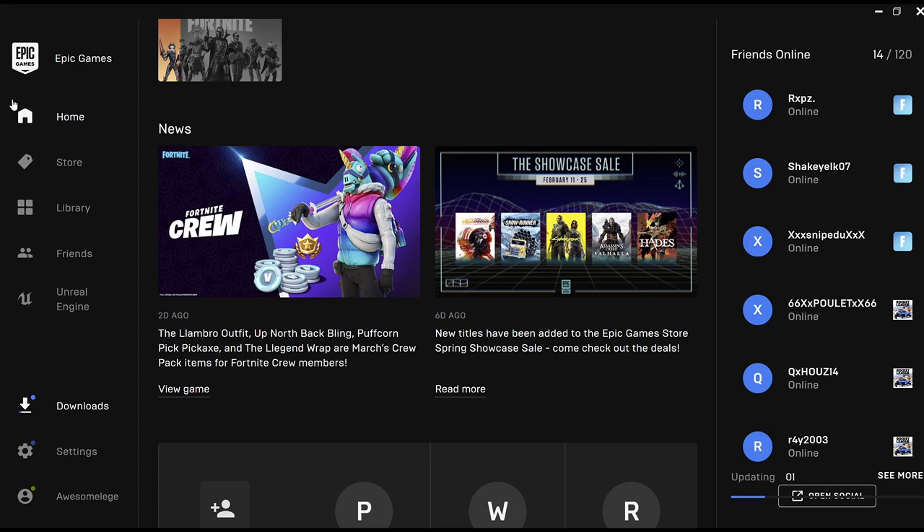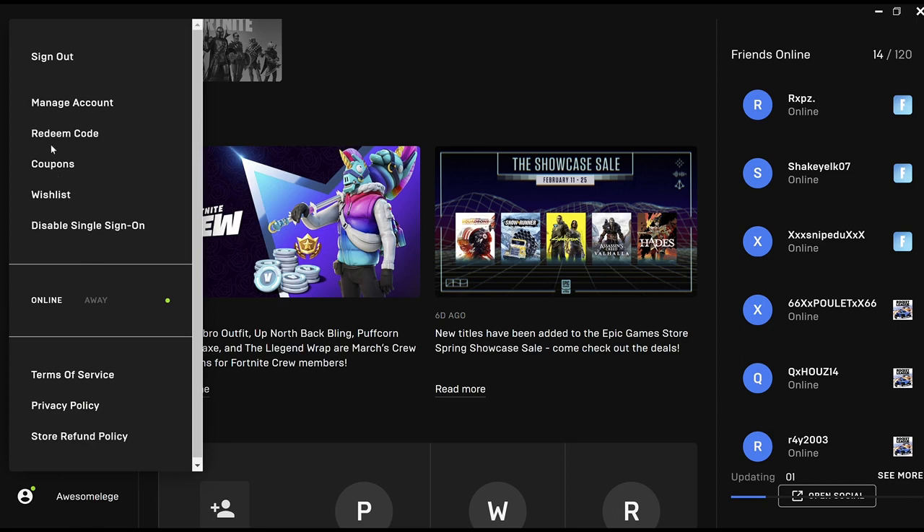As you can see on my screen, I am on the Epic Games Launcher. If you don't know how to get here, just go to the Epic Games homepage, press Get Epic Games, and download it to get the launcher. This will take you here where you can sign in — I'm already signed in. From here, go down to this page and click Manage Account, which will take you to a whole different page.